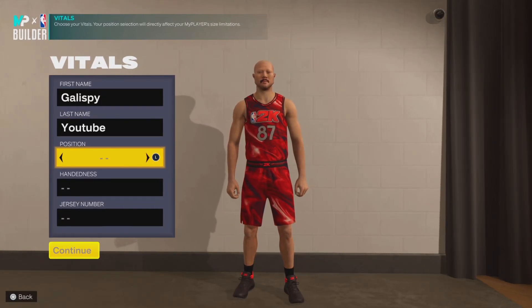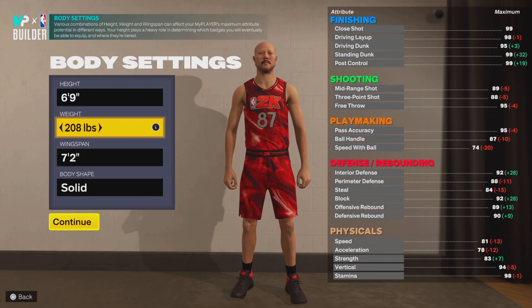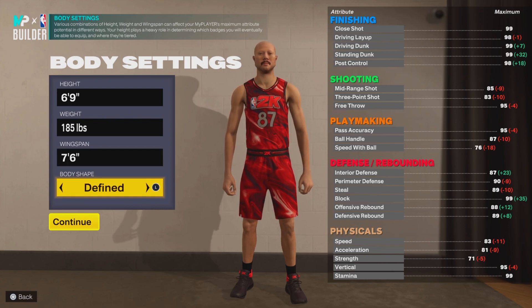Here we go — this is the best 99 dunk build I can make for you. This is just going to be an overall build, something that you can run at guard, something you can do swing or anything that you really need to do. This is a base build that I believe is the best as far as doing everything you need to do on the game, and I'll explain all the badge caps as we go along.